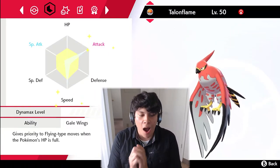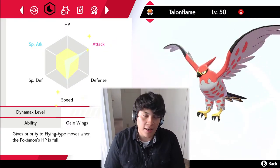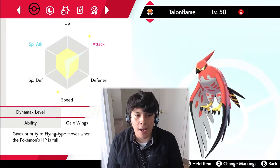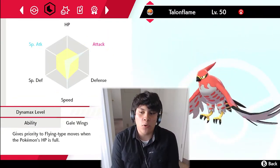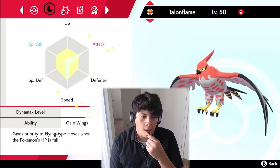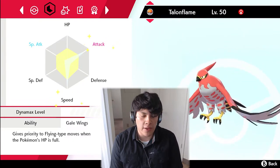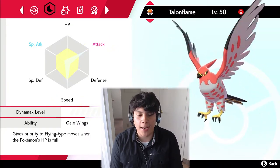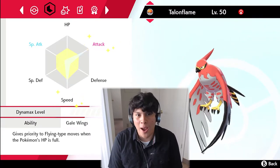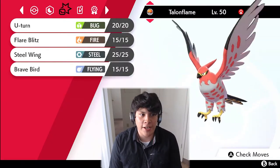A brief history lesson for those who haven't played competitive Pokémon in Generation 6: when Talonflame was first introduced, Gale Wings was always in effect regardless of HP — it could be at one HP and Gale Wings still worked. A lot of people thought that ability was broken, and it was four times weak to Stealth Rock. Talonflame was considered one of the most broken Pokémon in OU because it could Bulk Up, Roost, and spam Brave Bird. It got nerfed in Generation 7 and the nerf carried into Generation 8.